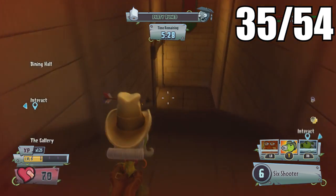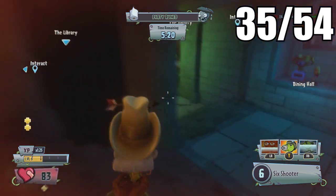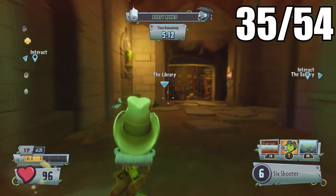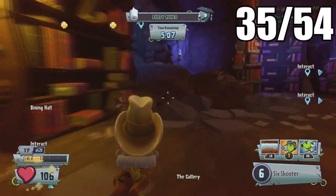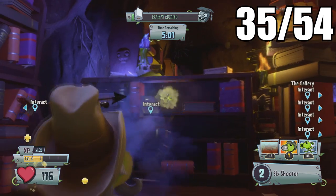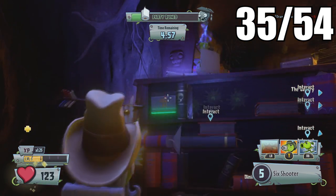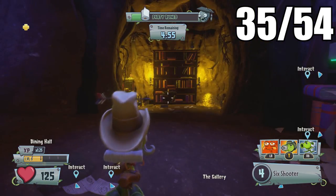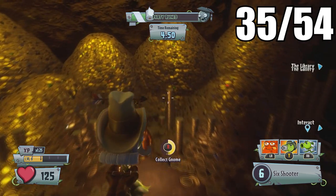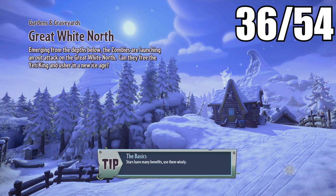The last gnome in Zomberbia is at the final capture zone. Once you've captured it, head into this fortress and down the stairs toward the library. If you shoot the books on this shelf you can find a hidden button, and this opens up an awesome-looking secret treasure room with the final golden gnome on this map.